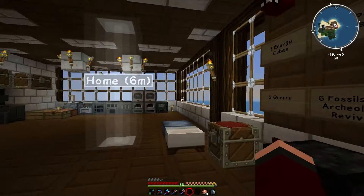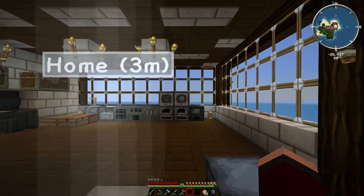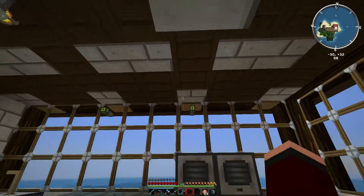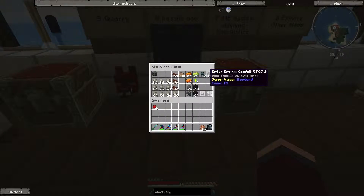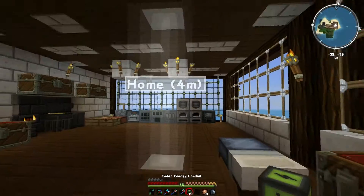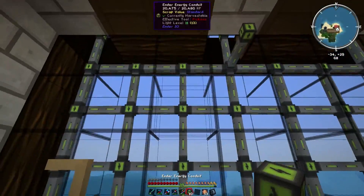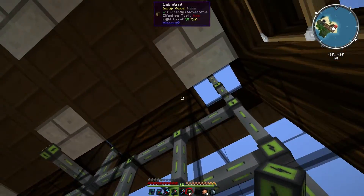Oh goodness, that's loud. So while that's doing that, I've planned out what I'm doing with the energy cubes. As you can see, there's a couple of cables sticking out of the windows. With the cable in my hand, you can see this whole wall is cable, and it's pretty fantastic. I love the way it looks — aside from these two bits where the cable's coming out, you cannot actually tell there's anything. It's marvelous.